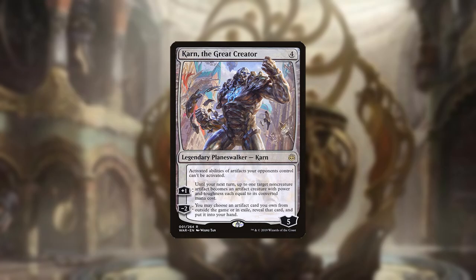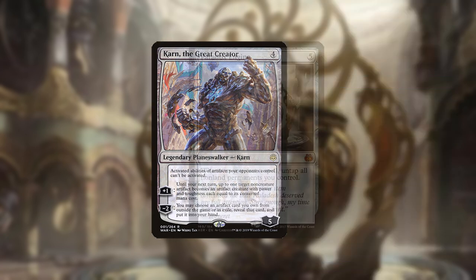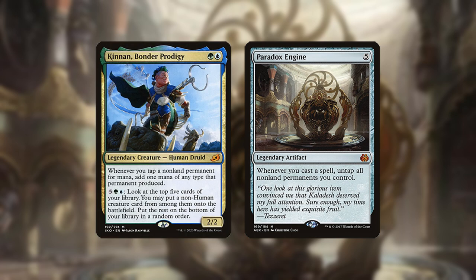Karn the Great Creator is what ties everything together. Along with hate cards, Karn finds combo pieces and win conditions from the sideboard such as the fourth copy of Paradox Engine, and the deck is actually incapable of winning without him. There are many combo lines, all of which require Paradox Engine. Kinnon may also be used but isn't strictly necessary for all of them.